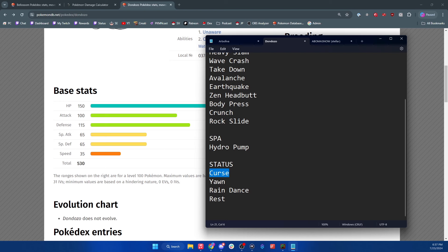If Dondozo is going to power up with Curse — increasing attack and defense while lowering speed — we can just ignore its defense altogether and focus on special defense, because it has no way of increasing its special defense. Rain Dance just makes its Water-type moves better. Yawn and Rest are also in the six-star Dondozo's moveset. Rest would put it to sleep but restore health. Yawn would be annoying — there are a couple of ways to deal with it.